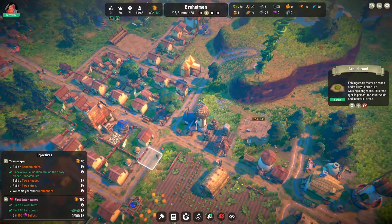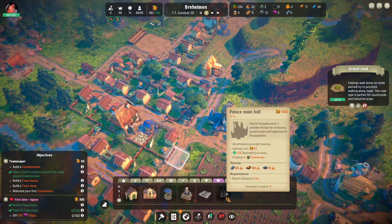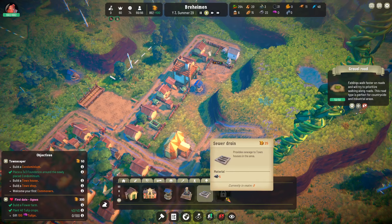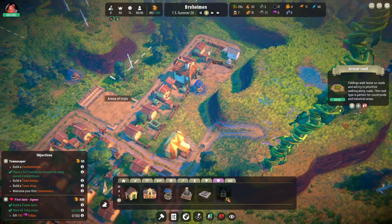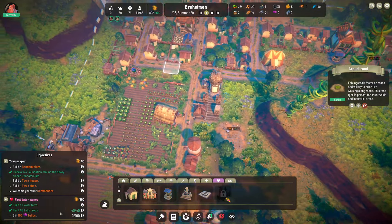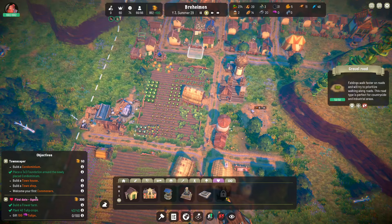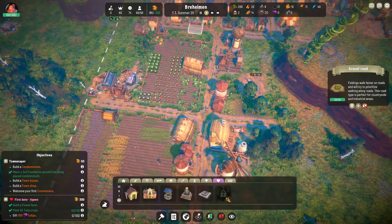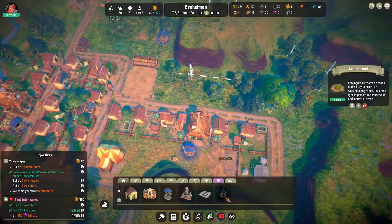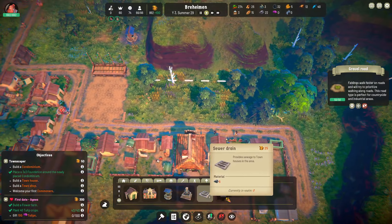The other thing we got access to was the condominium and the associated things. We also built the arena of trials. We did a lot last episode. What I want to try to do, in addition to continuing to try to move towards our first date with Agnes by harvesting flowers, I would also like to set up this condominium section.